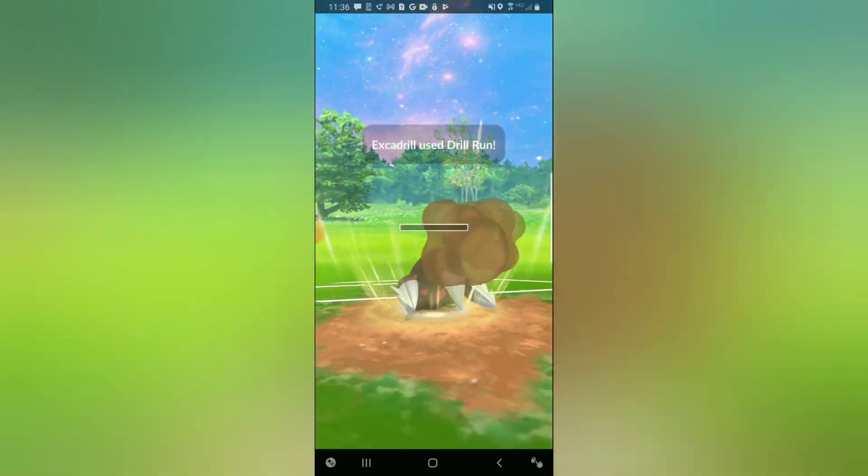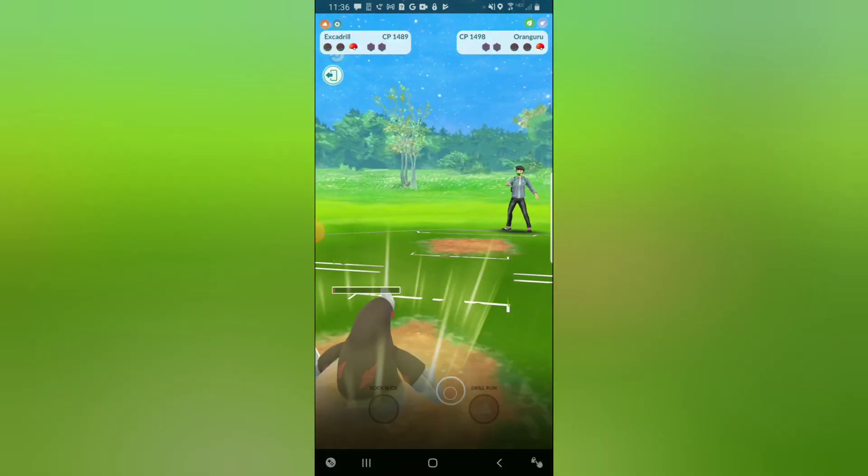It's the Psychic — and despite Excadrill being one Mud Shot away, the Jumpluff is still plenty healthy in the back, so this energy will be useless. Jumpluff will farm down and unfortunately we take a loss.